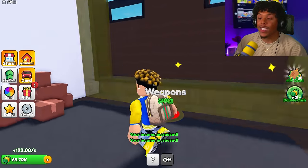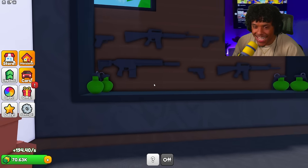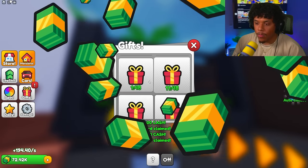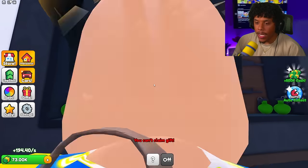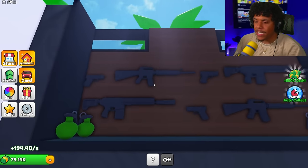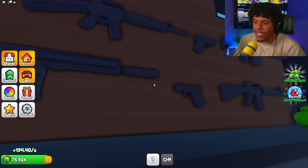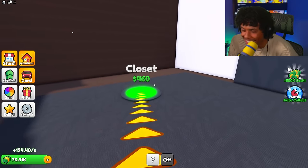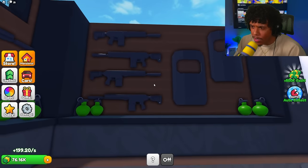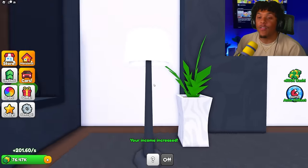Let's get the window, the closet — and weapons! Wait, I got a gift over here — I just got some money! Look at all these weapons: grenades, M16s, M4s, SCARs, and Glocks. This is crazy — it's all in my closet!